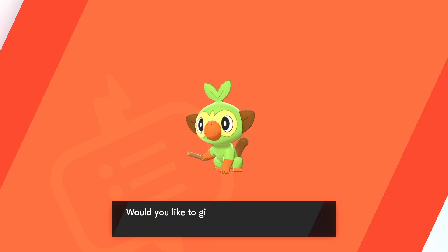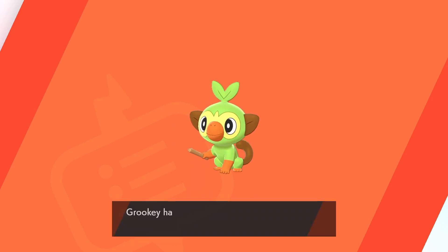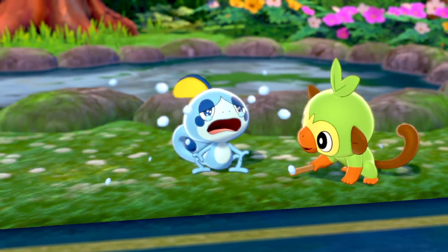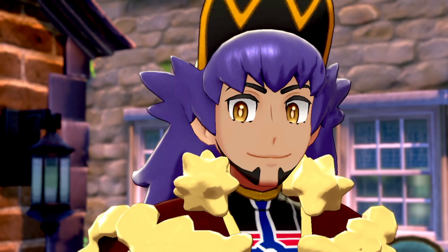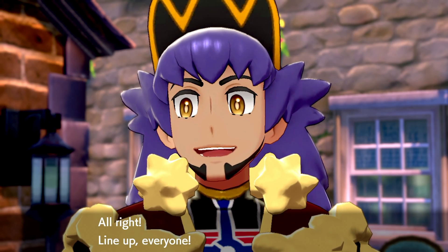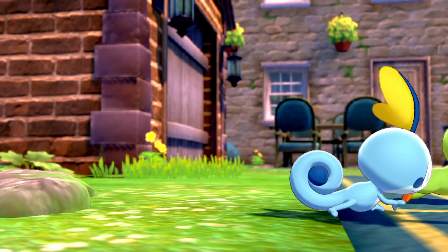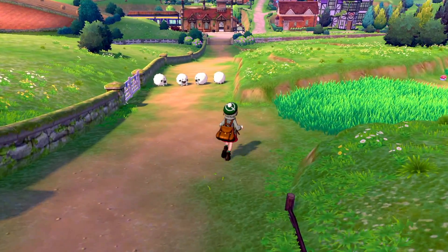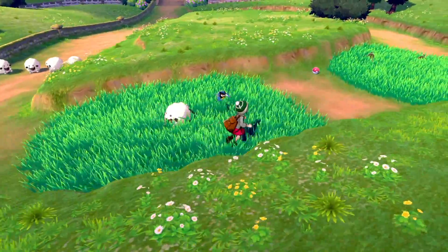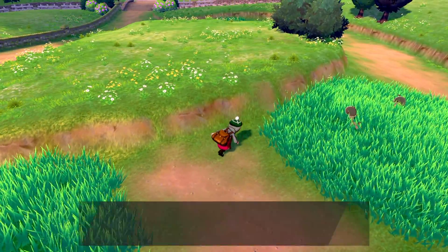The simplest and most straightforward of all the possible ways to ramp up the challenge is just flat out ditching your starter Pokémon. Grookey, Sobble, Scorbunny — whoever you choose — they're designed to be powerful very early on in the game and be the backbone of your team from start to finish. They're also really quick to climb the level ladder and they evolve fairly quickly all things considered. Dropping them off at the first possible opportunity definitely makes the earlier parts of the game a fair bit tougher.